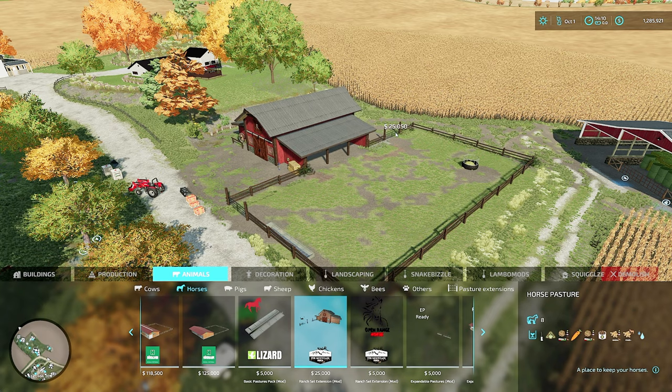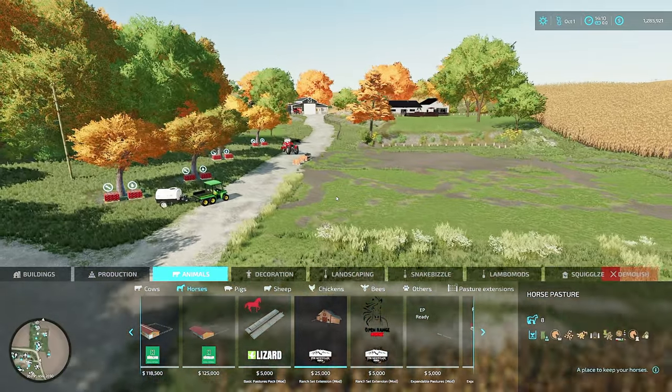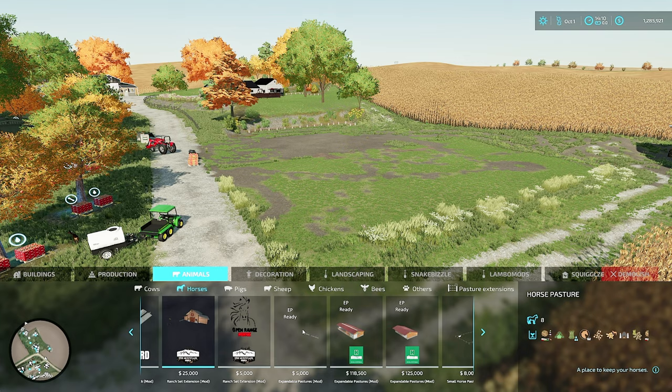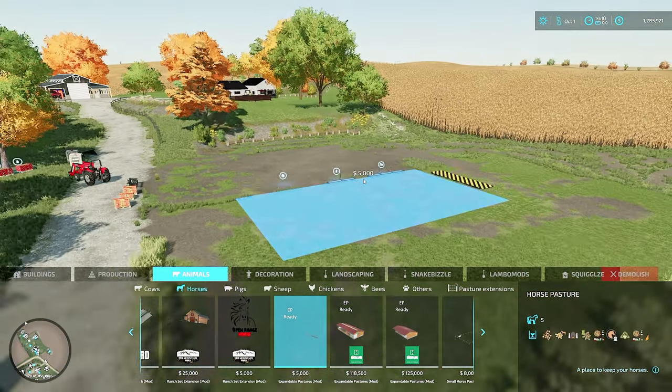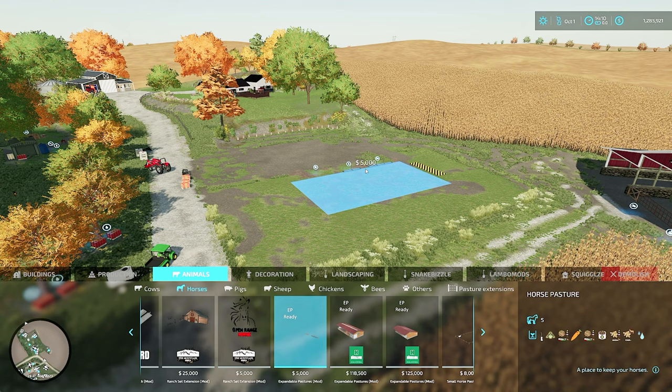We're going to use this same area - it's not very big, it's right along the driveway up to my house. I've got this new option available on the in-game mod hub, but I think it might be PC only because it is expandable. We can go into pastures and look at horses - it is the EP Ready Expandable Pastures mod.